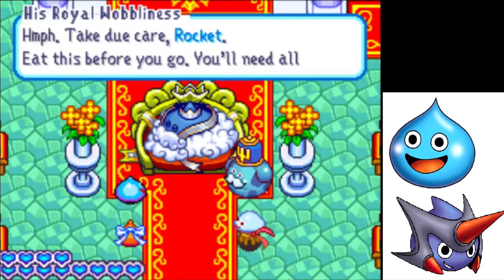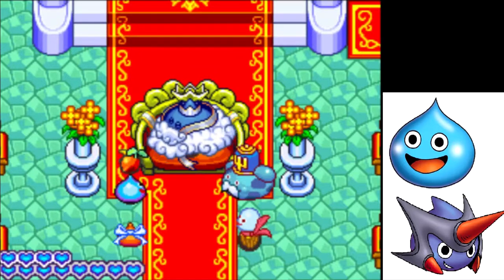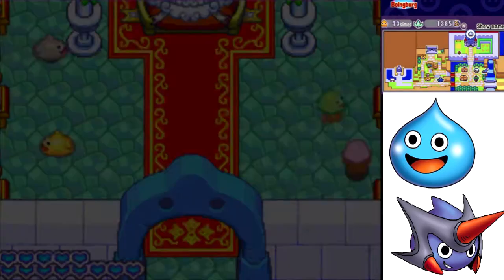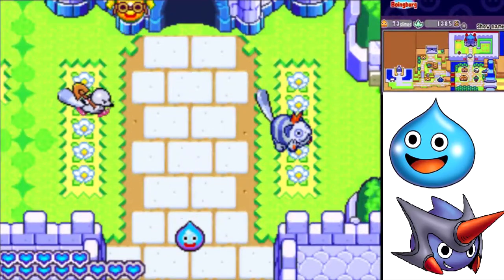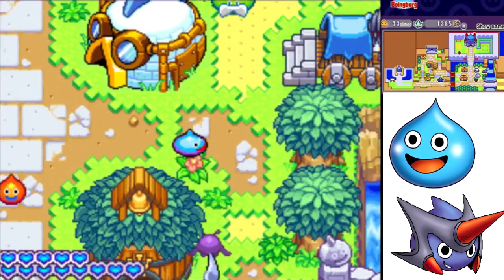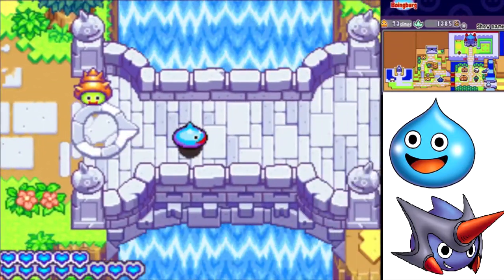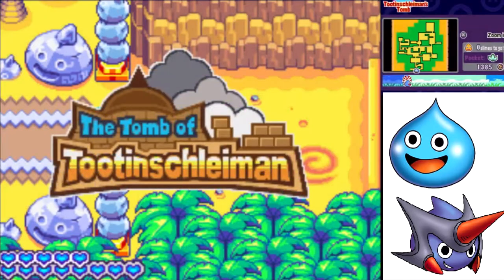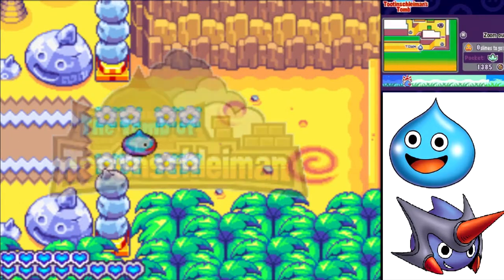Remember, slimes rule! Take due care, Rocket — eat this before you go, you'll need all the strength you can muster. And our life increased by one! Look at all that HP we have now. What I'm going to do is go to the Tomb of Tootenshnyman, and I want to max out on Pixies, Mimics, and Hammer Hoods at the very least, and also collect the first Cacti Ball. And hopefully collect a goodie bag in here as well.